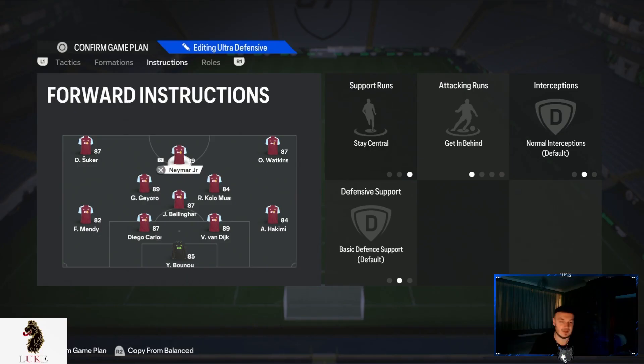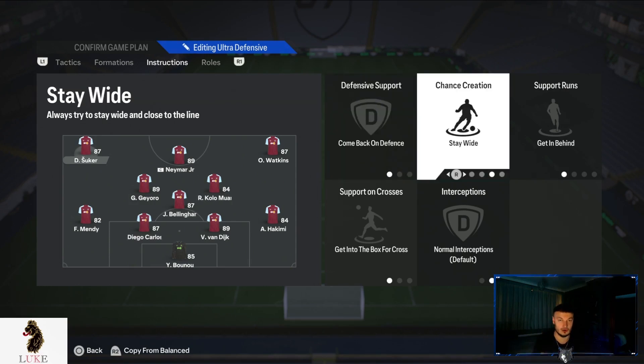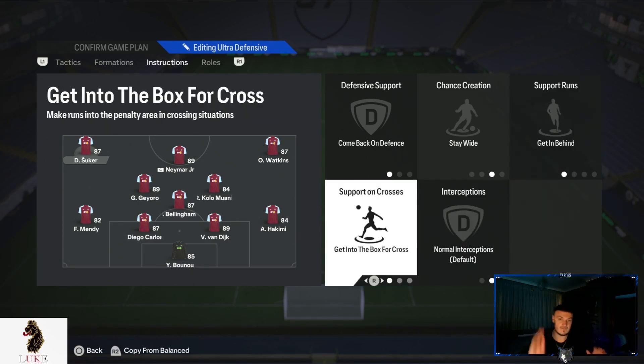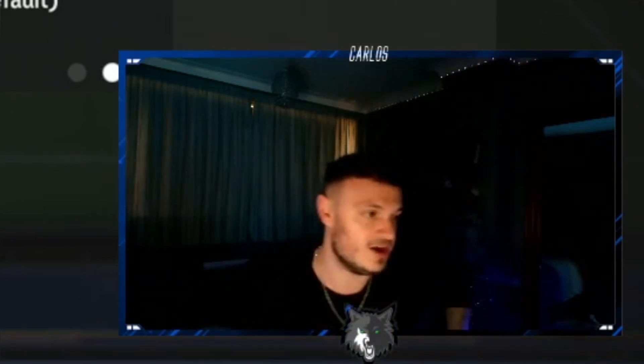The left winger and right winger are on exactly the same instructions: come back on defense, stay wide, get in behind, and get into the box for cross. Contrary to what you might expect, I don't want them making runs into central areas - I tried it and it works, but I prefer them staying wide. The big reason for this is what I do with my left central midfielder and right central midfielder - they're the ones making runs into the box.